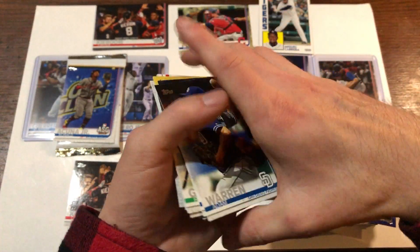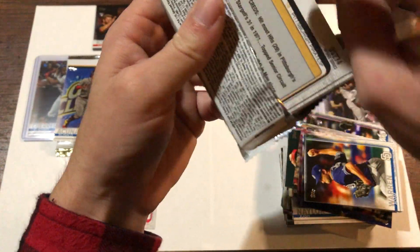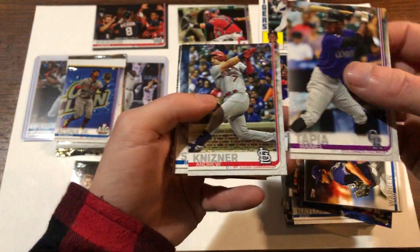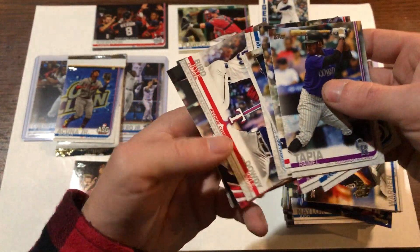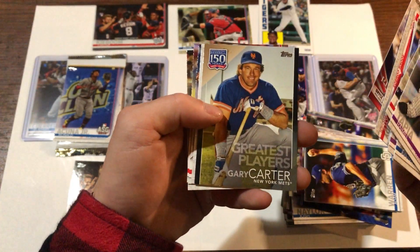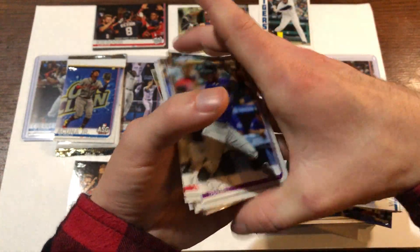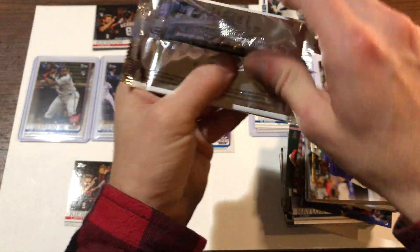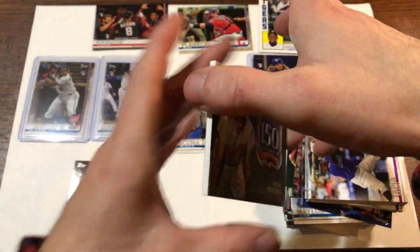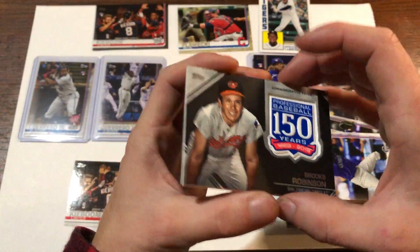And our final pack of 2019 Update. I'm sure this product was hyped a lot - I don't know how much it'll actually sell. Justice Sheffield. LeMahieu. And we pulled out the same rookie combos - a couple of Kyles. Bryce Harper Perennial All-Stars. Gary Carter 150 years. Diaz. Polanco. Josh Bell. So that does it for Update. Let's see if we can pull a decent patch - probably not. Brooks Robinson. No way - just a base Brooks Robinson, Baltimore Orioles. Not too bad.